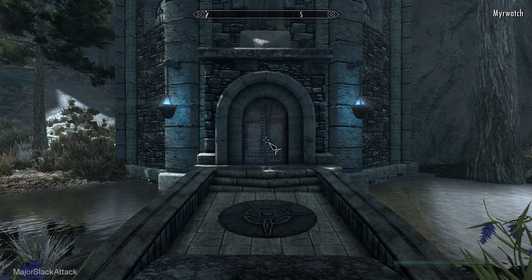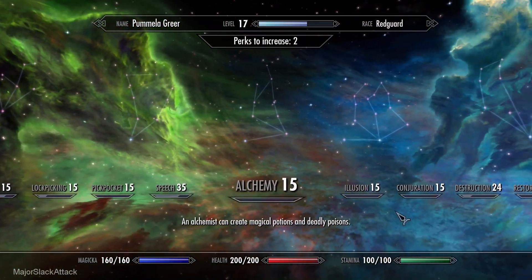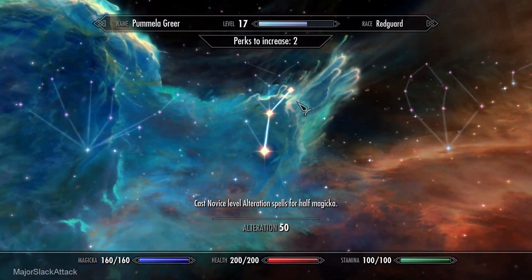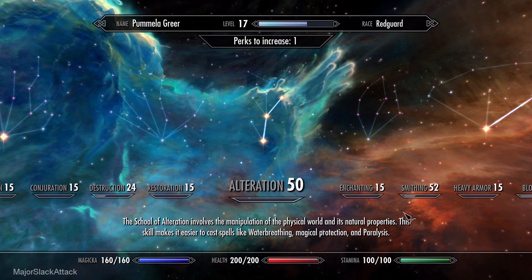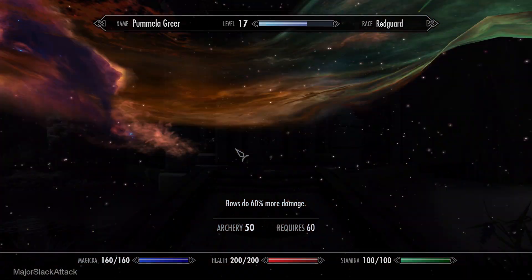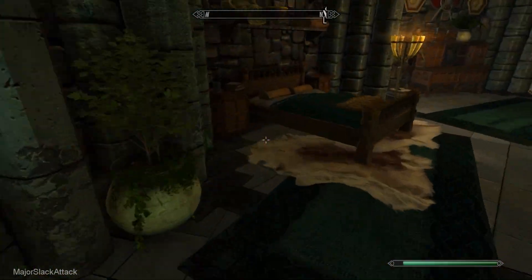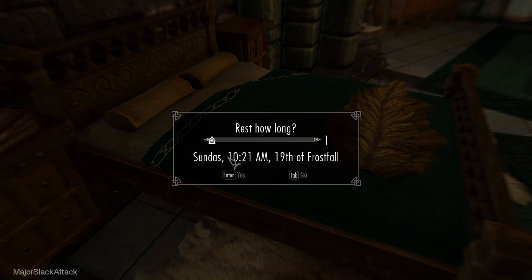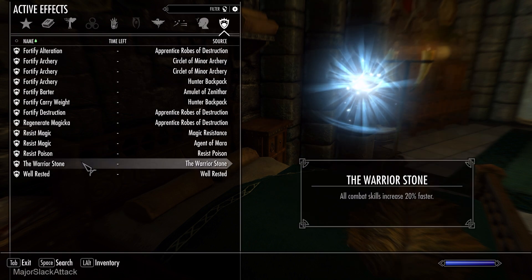I have perk points to spend — before I forget. Looking for alteration. Magic resistance too, thank you very much. And swing it on over to archery. Let's get over to rod three. Get the well-rested bonus. Warrior Stone, well-rested — looking good. Let's go craft a whole bunch of arrows.